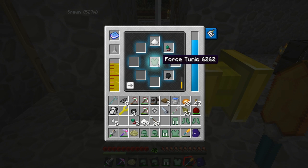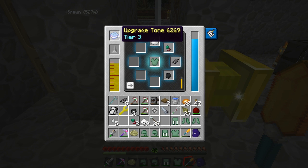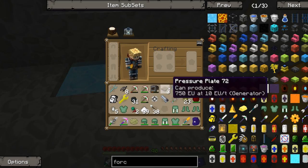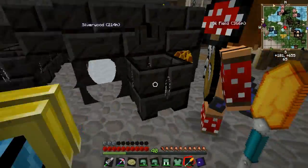All right, this is the force tunic - I'll do the same thing for you. Let's see how we're doing on the upgrade tome - tier three, we need 149 more points... now we need 88. That gave us a lot! So: bane, heat, damage, and speed. Cook me up one of those - that sounds good.